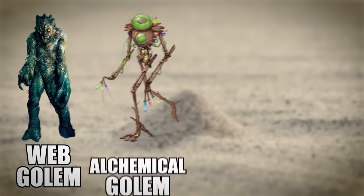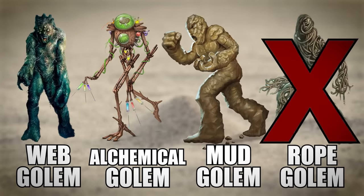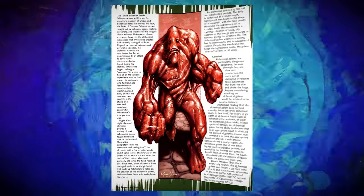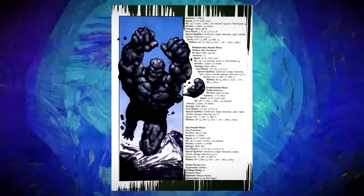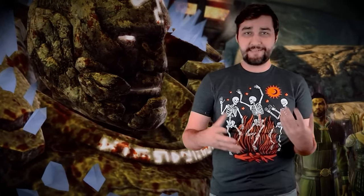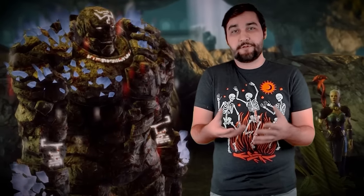The web golem, alchemical golem, mud golem, and rope golem — not to be confused with the hangman golem — all appear in this article with our subject, the puzzle golem, closing out the bestiary. The first thing I noticed when I came across this, aside from the awesome artwork, is that this creature has multiple stat blocks. And that's because the core mechanic of this monster and what makes it so interesting is that it's essentially a large stone golem made up of smaller stone golems that can split apart or recombine at will.